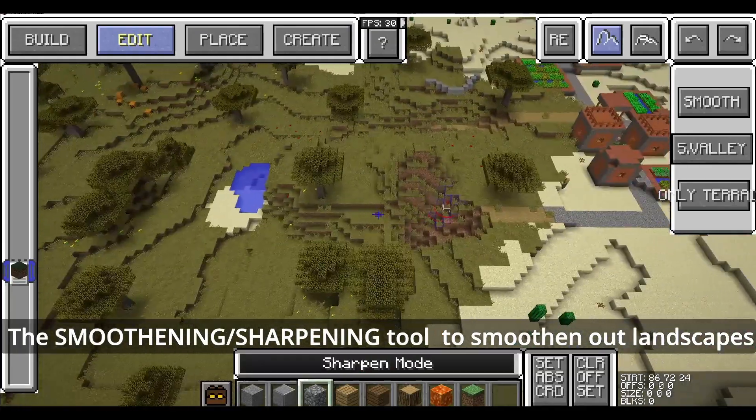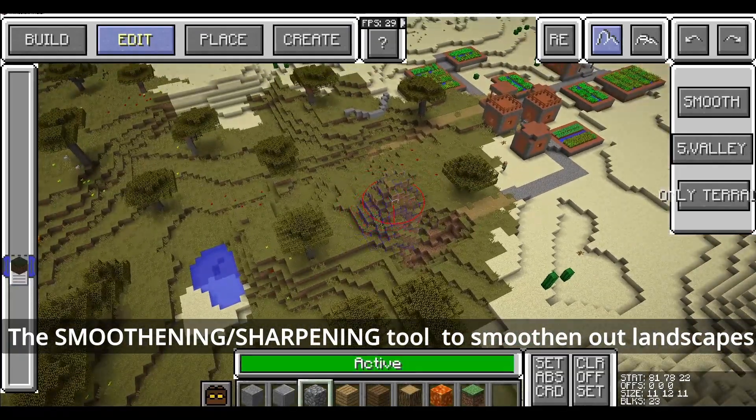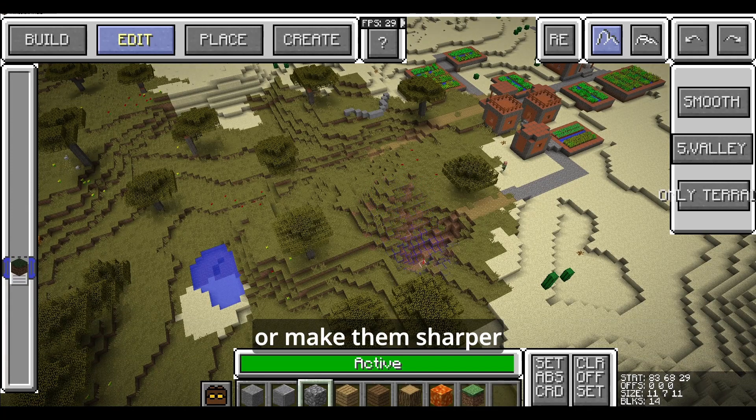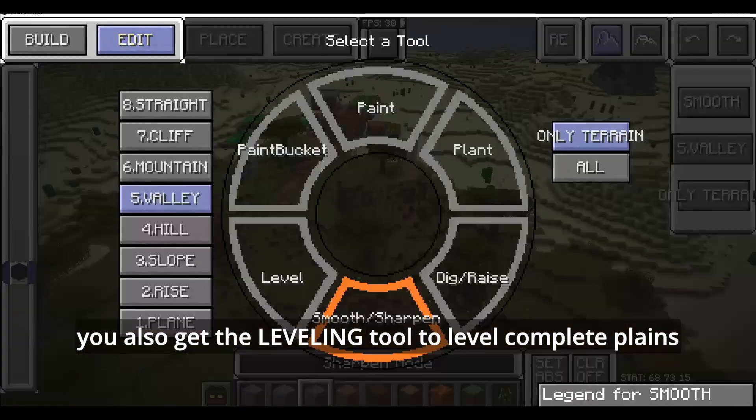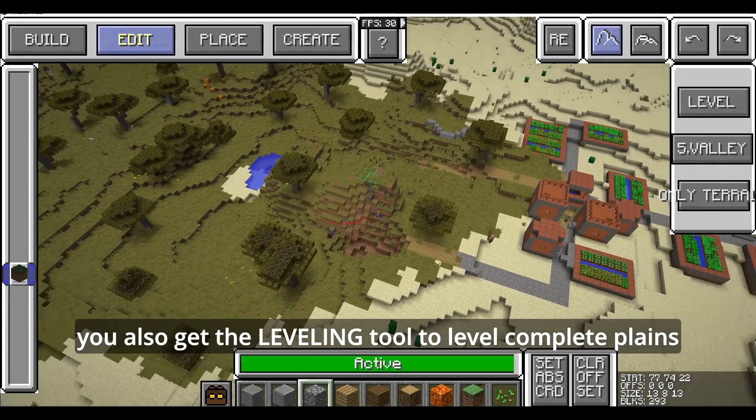You also get the smoothing and sharpening tool to smoothen out landscapes or make them sharper. Additionally, there is the leveling tool to level complete planes.